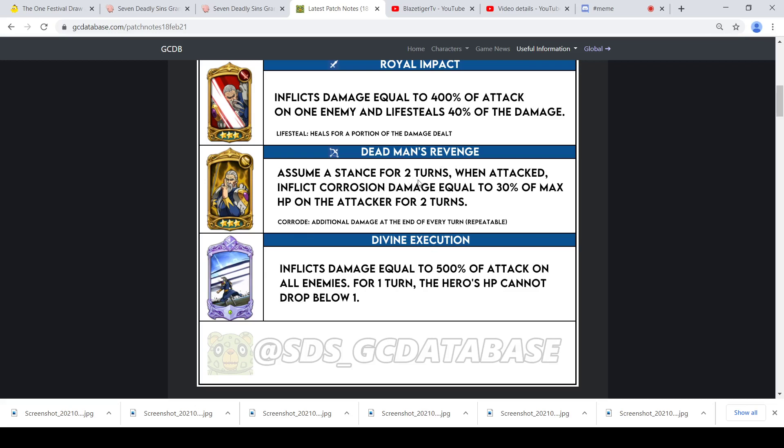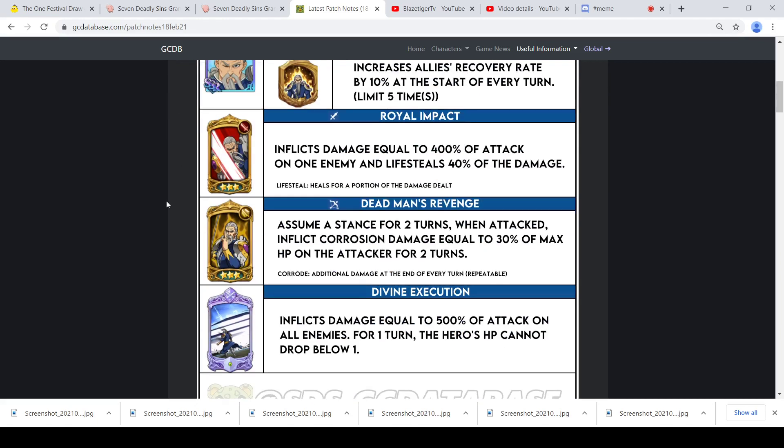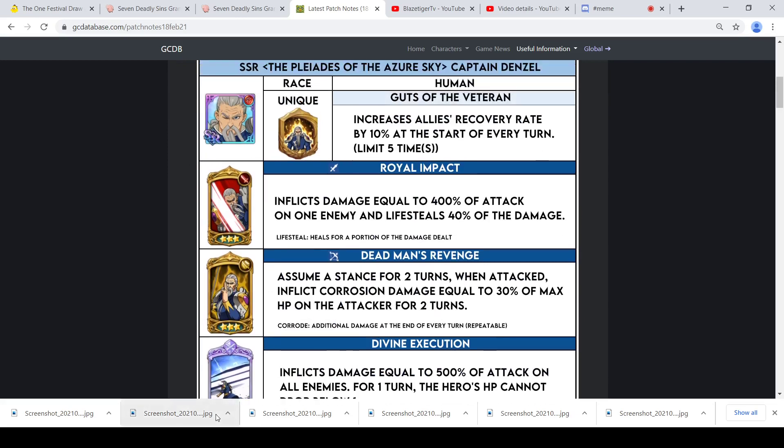Second skill: Dead Man's Revenge — assumes a stance for two turns; when attacked, inflicts corrosion damage equal to 30% of max HP on the attacker for two turns. Ultimate: Divine Execution — inflicts damage equal to 500% of attack on all enemies for one turn; the hero's HP cannot drop below one. This character is centered around surviving.